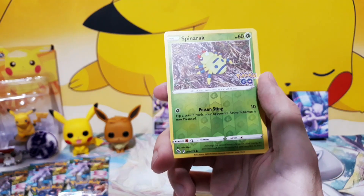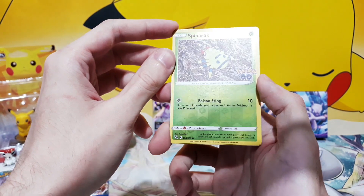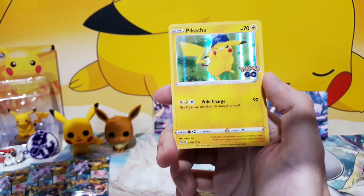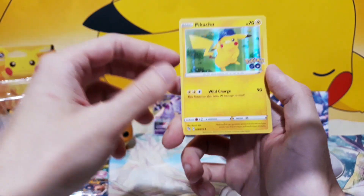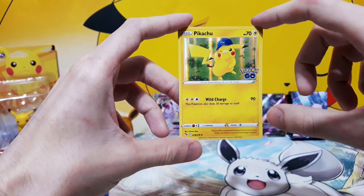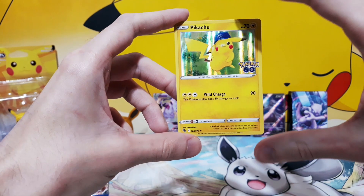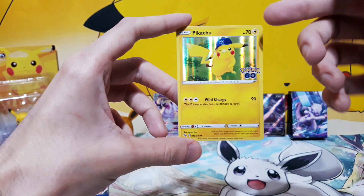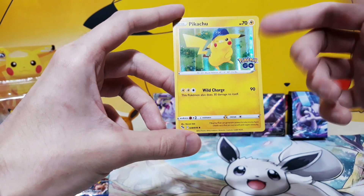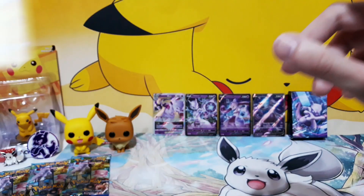As is Squirtle. And a reverse Spinarak — nice to have. And the final one — another Pikachu. Definitely go back and watch my first video. This was the final card I pulled there. Best way to end a video. I just love this — winking with the hat on, holo. I mean, come on. What more can you want? It's a great, great card. Honestly.